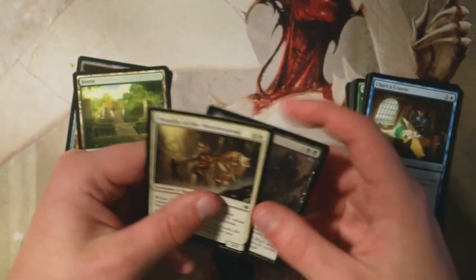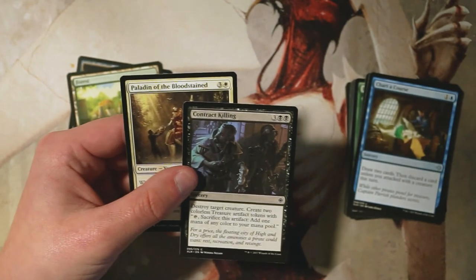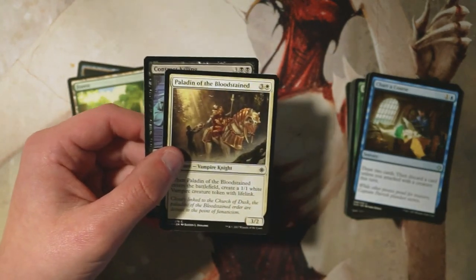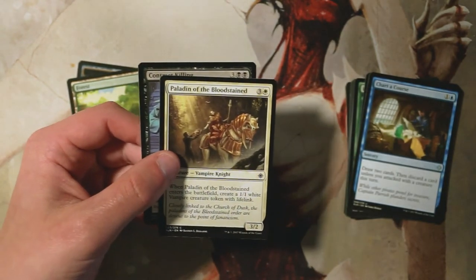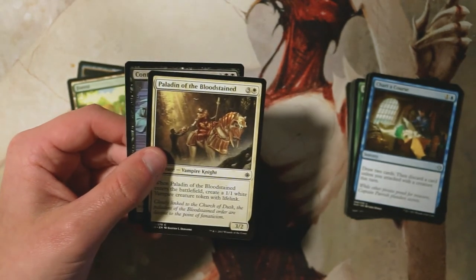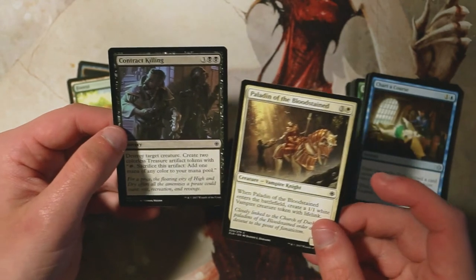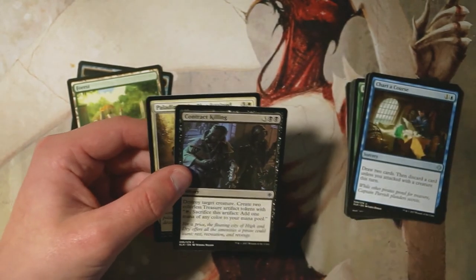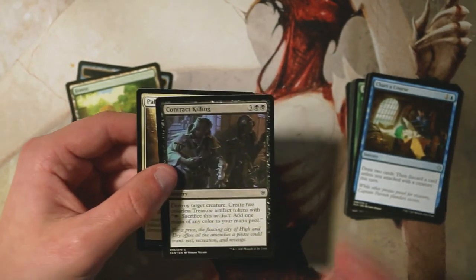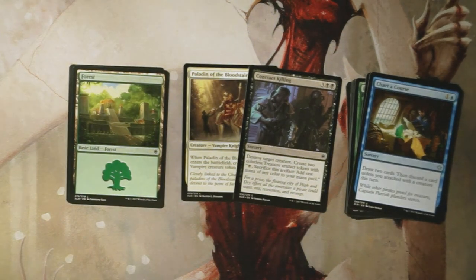So it really comes down to a choice between Paladin of the Bloodstained and Contract Killing. I would take Contract Killing because it's always going to be solid no matter what I end up in. The Paladin is similar in that it's always good, but it's really at its best in the vampire deck. It may actually be right to take the Paladin because there is so much support for that vampire deck. I just happen to highly value removal since it's good no matter what — so for me, Contract Killing is the pick, with Paladin as a very close second and potentially even better.